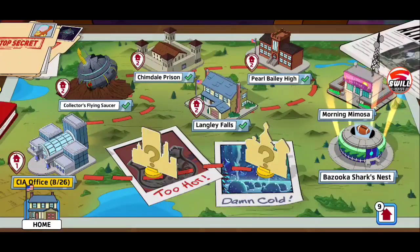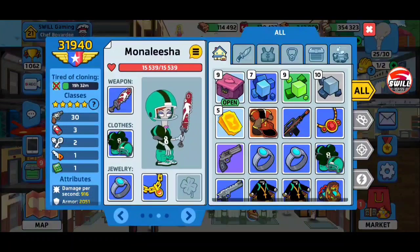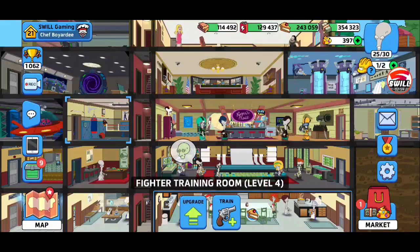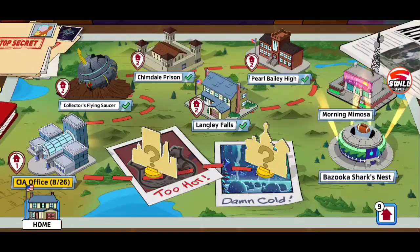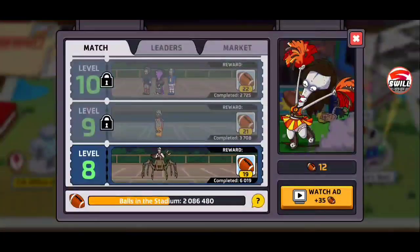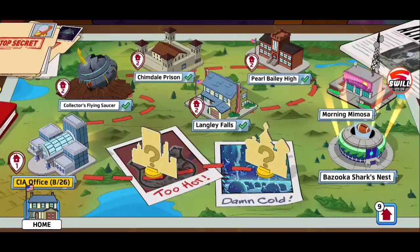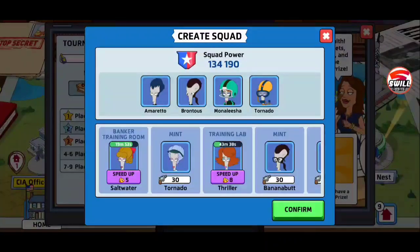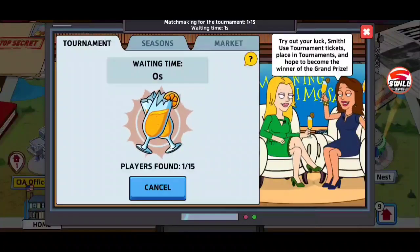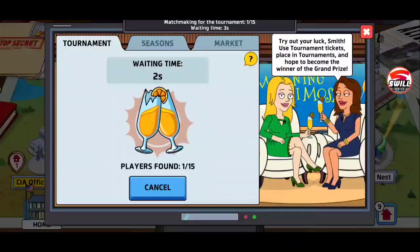We're gonna stay at level 30 — that's one thing we're gonna do, stay 30 — because we're not gonna upgrade our fighters and push to the next tier. So let's go ahead and knock out some more morning mimosa, and also make sure you do that bazooka shark's nest as far as you can tolerate. Let's see what we can do here with the morning mimosa.